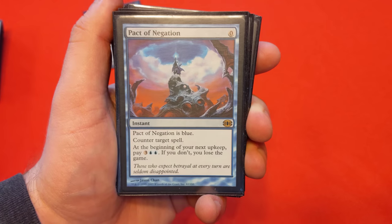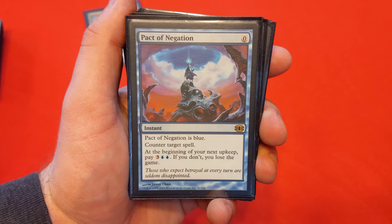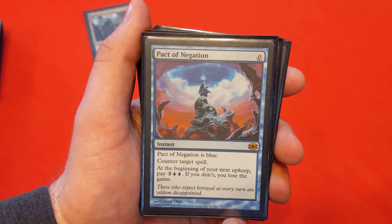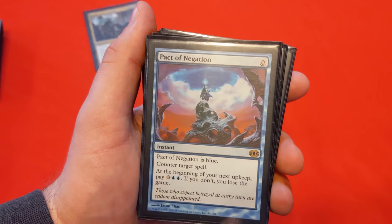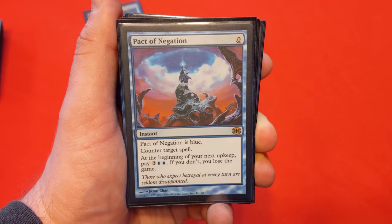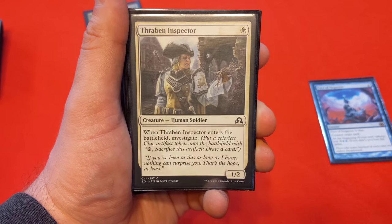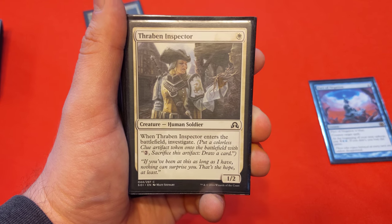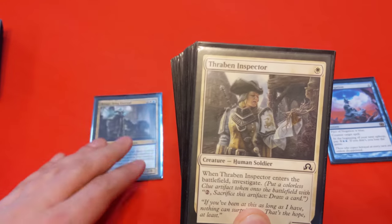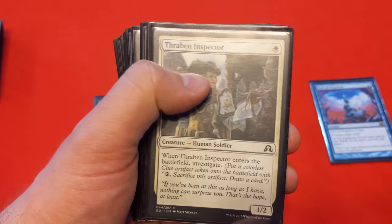On the zero-drops, just one: Pact of Negation. I don't really play with this card a lot in Commander, but I'm going to start. Especially because I hope to leave my lands open most of the time. Having a zero-mana counter is a great thing to have — you do have to pay the cost during your upkeep or you lose the game. On the one-drops, we've got Thraben Inspector: enters the battlefield, investigate, putting a clue token into play. Brago is going to blink it over and over, so you keep accumulating clues for card advantage later on.